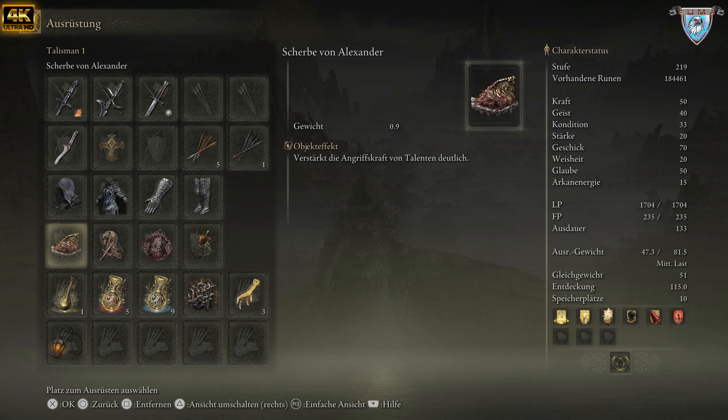Bei den Talismanen ist es so: meiner Ansicht nach ein Must-Have ist die Scherbe von Alexander. Da müsst ihr die Questline spielen — die ist aber in ganz vielen Videos erklärt, da empfehle ich gern Checkpoint Sander, ein anderer YouTuber. Der hat die schön erklärt. Dann haben wir natürlich den Dolch-Talisman, der verbessert kritische Treffer — das ist ganz wichtig.